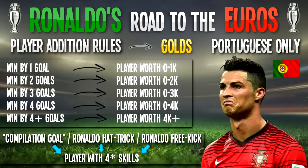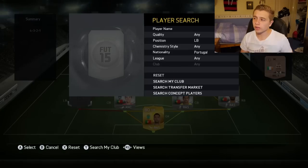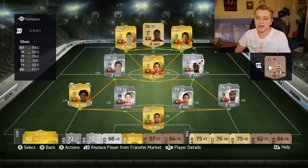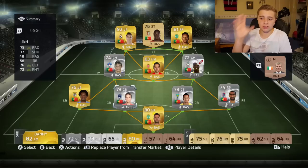Because we won that game by two goals, we can buy a player from a budget of 2K with no four-star or five-star skills restriction. I could have got Fabio Contral for left back, but I'm actually going to go with this left back called Alessio because he seems to have better stats. Fabio Contral is about 3K — quite expensive. Alessio has 87 pace, 71 shooting, and amazing stats for a left back at just 700 coins. So I'm going to go with him for now.